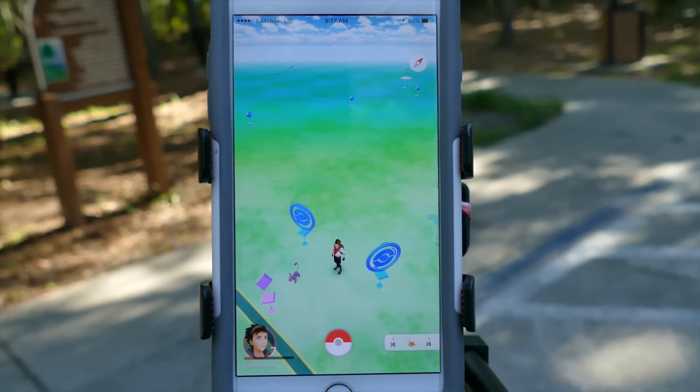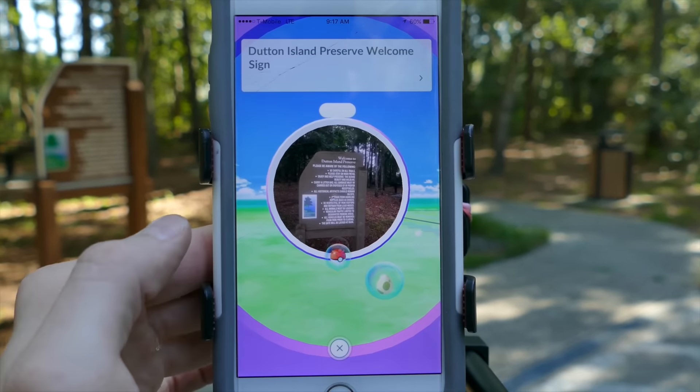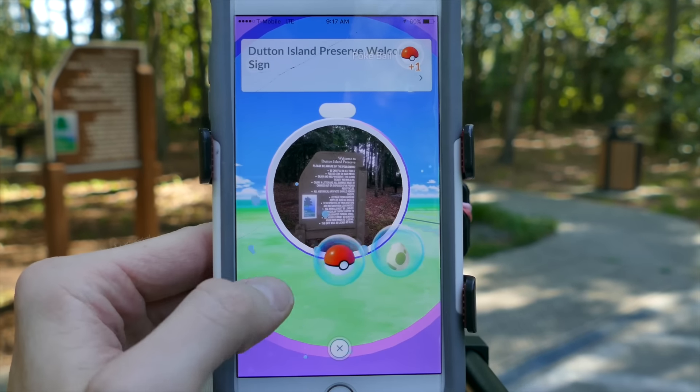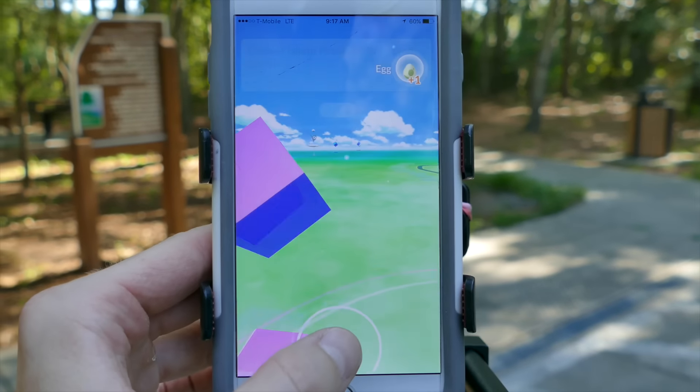Using Poke Stops when you're near them will give you Poke Balls and other valuable items. Select the Poke Stop and spin the picture that appears to receive the items. These refresh about every 5 minutes.